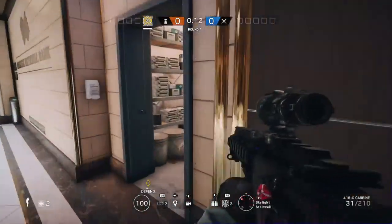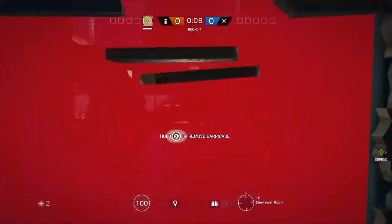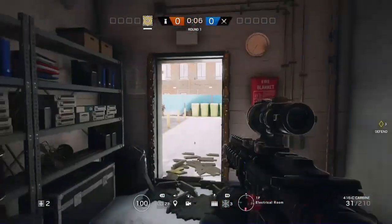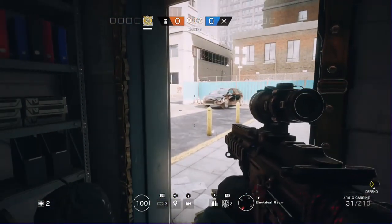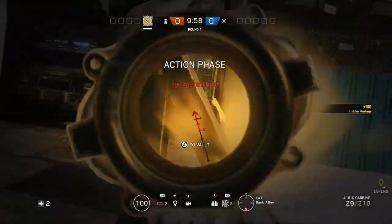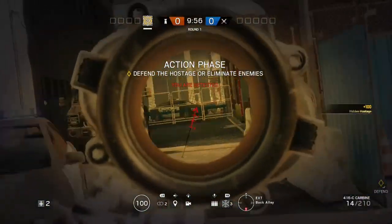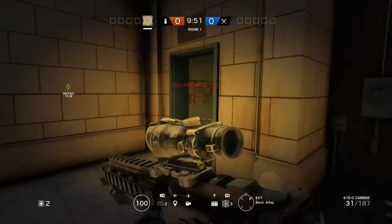Now we're on Bank, and this is probably my favorite spawn killing map — maybe in the whole game. There are a lot of different places to spawn kill on this map. This one's really good right here: you're going to want to run out right when the preparation phase ends, just sprint out there and pre-fire. They won't see you because it still says you're not detected for two seconds, so they won't see you until you're already shooting at them. That's a really good spot.